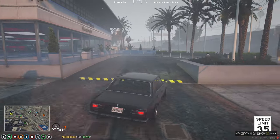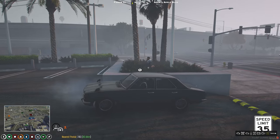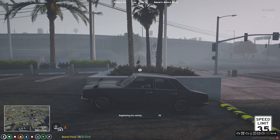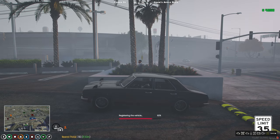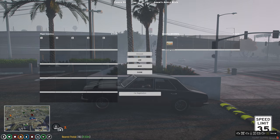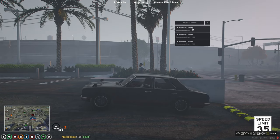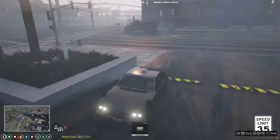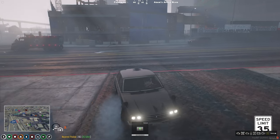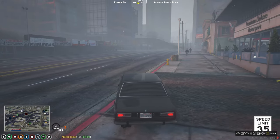Now you've got to register it because the police will pull you over. You can register your vehicle for $750. I recommend doing that and then insuring the vehicle — one month of insurance is $500. Now I've got $3,700 left and about $1,500 in cash. I keep my insurance and registration in the glove box.